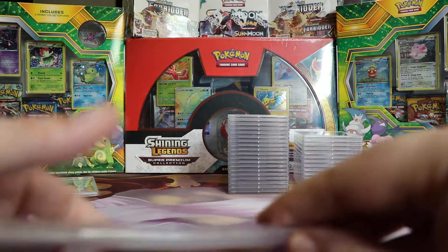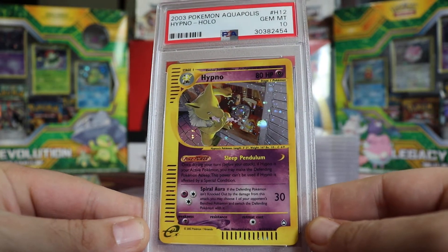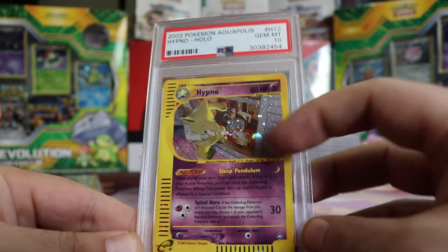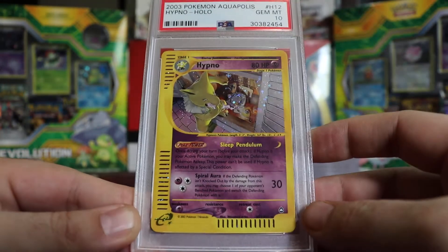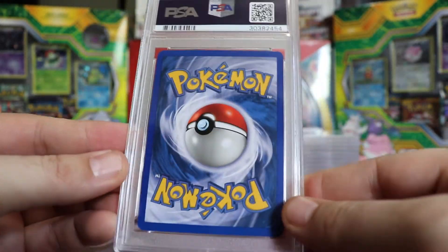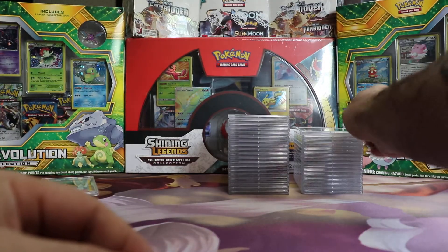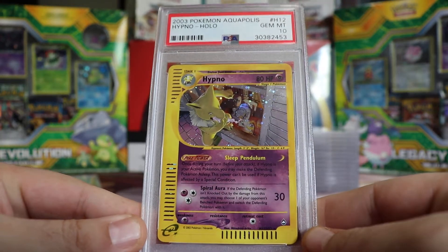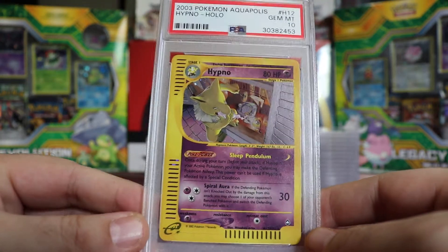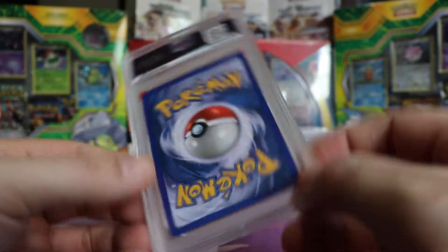Next we have a Gem Mint 10 Aquapolis Hypno — this is the creepy one where he's like sucking out the kid's dreams. Cool picture. Gem Mint 10 as well. Next we have another Gem Mint 10 Hypno from Aquapolis, same creepy picture. Very nice.